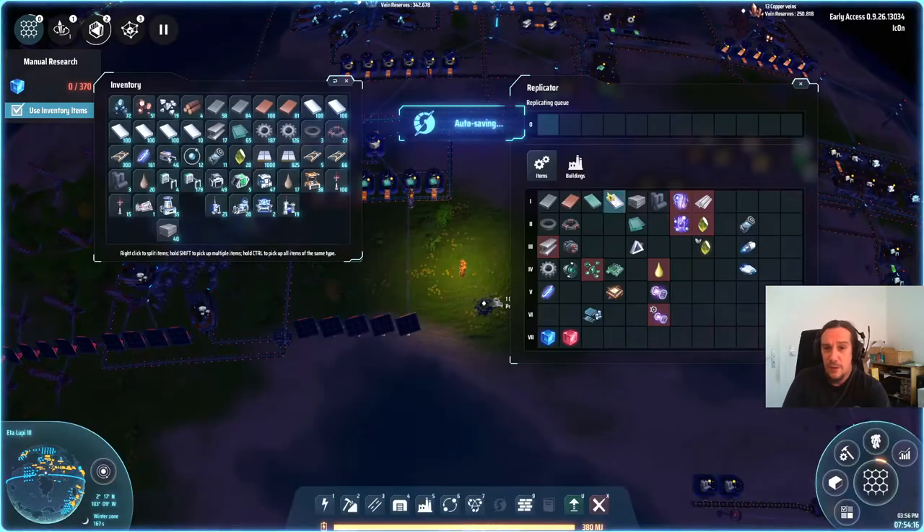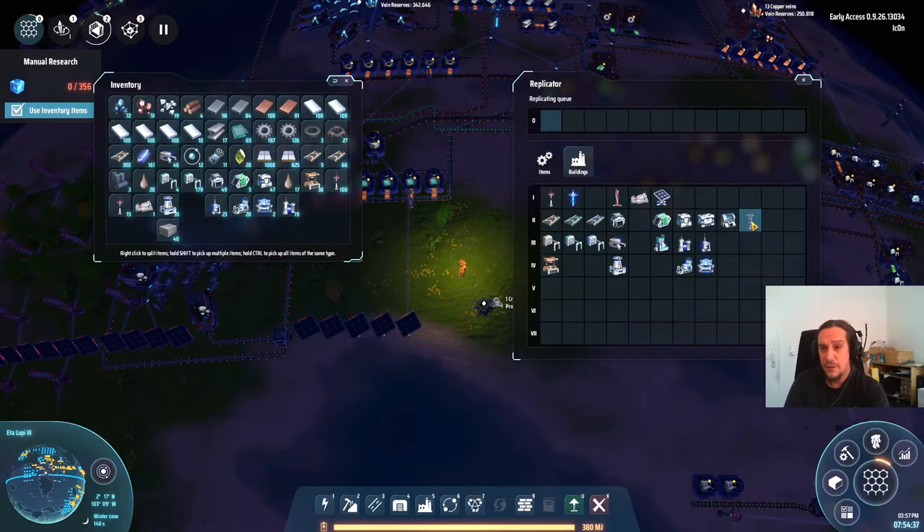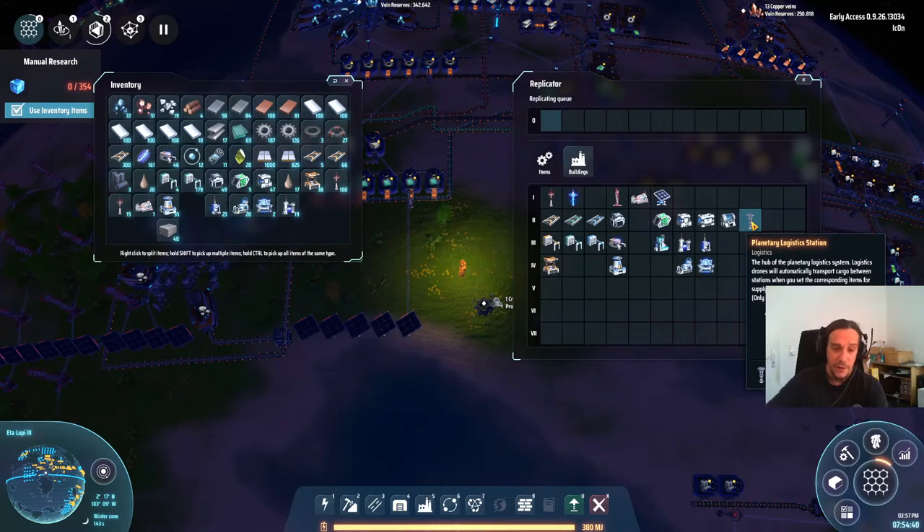What do we need for these things? The logistics drones are quite easy — they pick up stuff and fly from one station to another and transport it. Production-wise, we need processors, which we haven't made yet, thrusters, which we haven't made yet either, and iron plates, which are at least a known thing. The other thing is the planetary logistics station — it's like a mail center where you configure which goods should be transported from A to B.